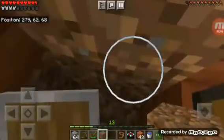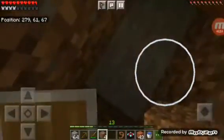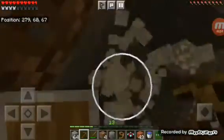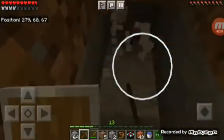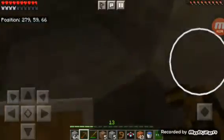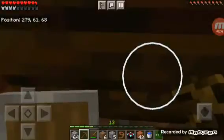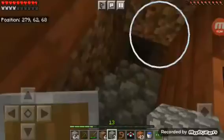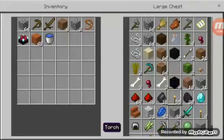I'm thinking of making the enchantment room out of wood and bedrock. Today we are just going to work on that, so I should probably get some torches.